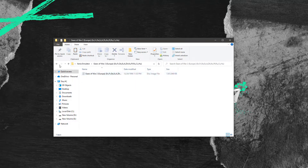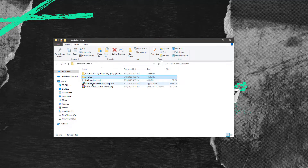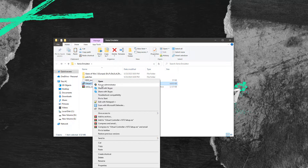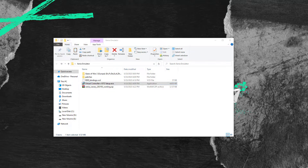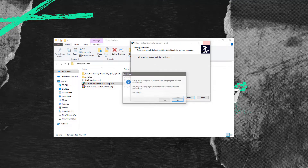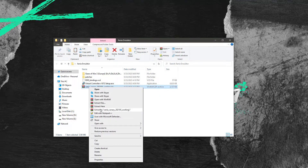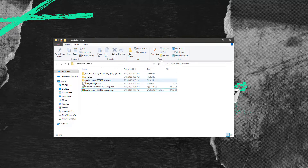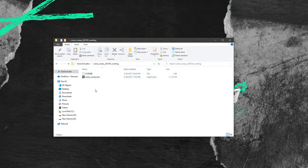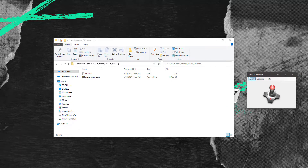But before going to the emulator itself, first you have to install the virtual controller on your PC, which will allow you to use your mouse and keyboard while playing the game instead of using a PlayStation controller. Open up your virtual controller and do exactly everything I am doing.